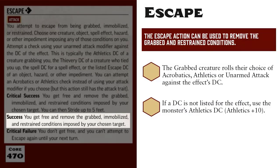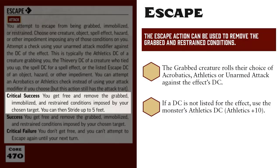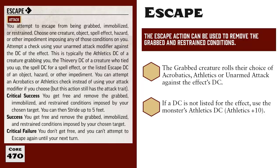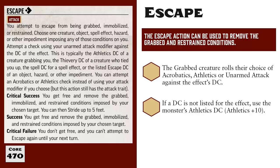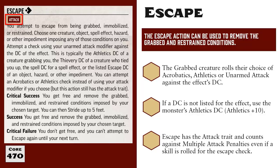On a success, the grabbed effect immediately ends. With a critical success, you break free and also get to stride 5 feet. On a failure, nothing happens, and on a critical failure, nothing happens and you cannot try to escape again until your next turn. Two more things to note about escape actions: escape has the attack trait, so each attempt to escape does contribute to the multiple attack penalty for that round — even if you choose to use acrobatics or athletics, it still counts as an attack. Also be aware that each escape attempt is versus one specific grab effect, so if you're grabbed by two or more opponents, you will need to make multiple escape checks to fully break free.